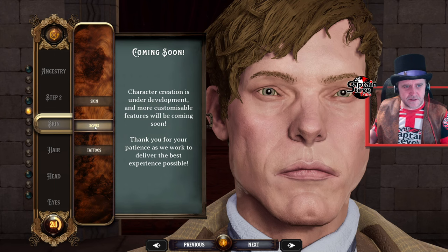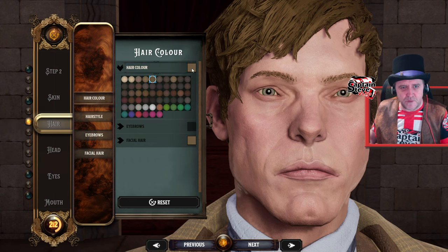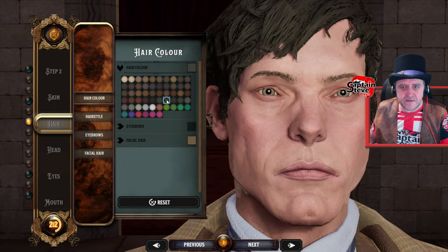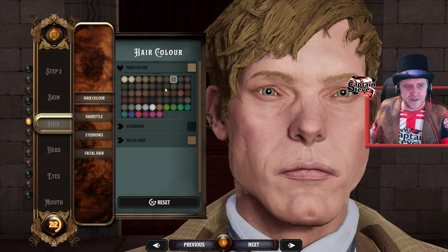Scars. Character creation is under development — more will come soon — and the same with tattoos. Hair colour. I've actually got sort of a weirdy blonde colour. But now that I've hit 45, I'm not going to lie, it's got a bit more grey coming through. It's like a mixture of blondie greys. I don't think you've quite got it, so I'll go for that. That'll do.